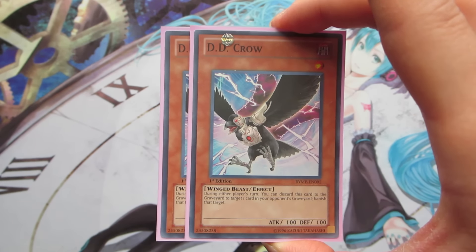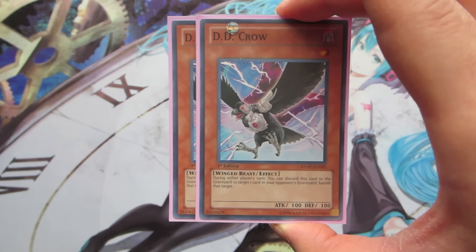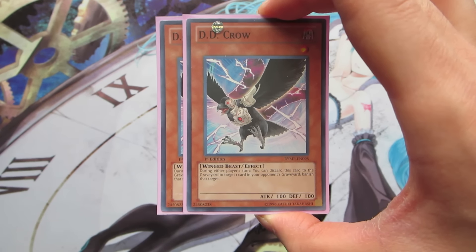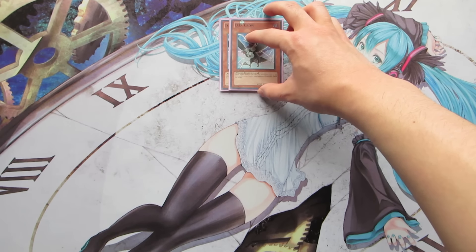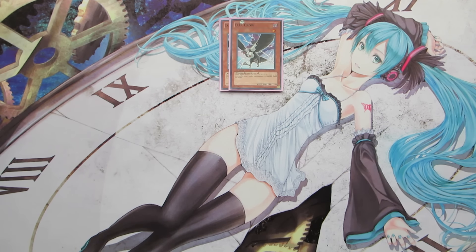For our side deck, starting off with two copies of D.D. Crow. It's a Dark monster so it can be used as an Allure of Darkness target if needed. More importantly, it's really good against Zoodiac because hitting their Ratpier in the graveyard disrupts the engine — the Ratpier combo requires three copies in circulation. D.D. Crow also stops things like Daigusto Emeral from going off, and is good against Blue-Eyes and Metalfoes, where you can snipe their Metalfoes Fusion so they can't shuffle it back and draw.